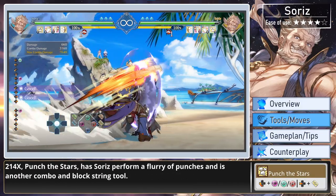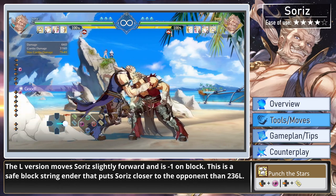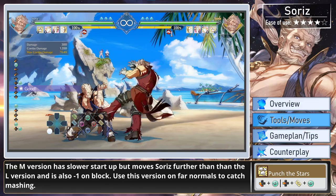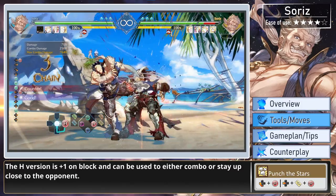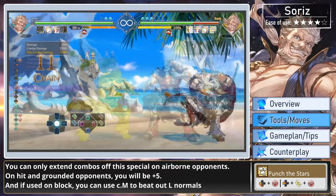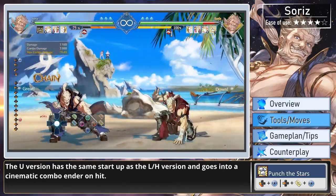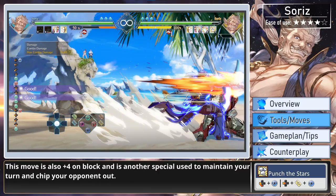214 Punch the Stars has Soares perform a flurry of punches and is another combo and block trick tool. The light version moves Soares slightly forward and is minus 1 on block. This is a safe block trick ender that puts Soares closer to the opponent than 236 light. The medium version has slower startup but moves Soares further than the light version and is also minus 1 on block. Use this version on far normals to catch mashing. The heavy version is plus 1 on block and can be used to either combo or stay up close to the opponent. You can only extend combos off the special on airborne opponents. On hit on grounded opponents you will be plus 5, and if used on block you can use close medium to beat out light normals. The ultimate version has the same startup as the light and heavy version and goes into a cinematic combo ender on hit. This move is also plus 4 on block and is another special used to maintain your turn and chip your opponent out.